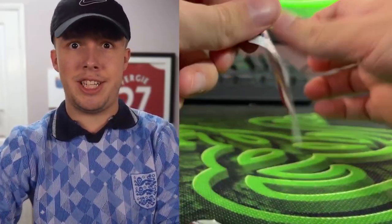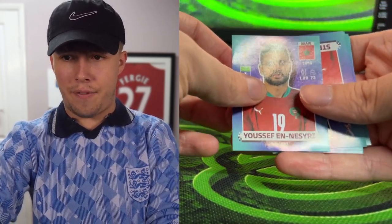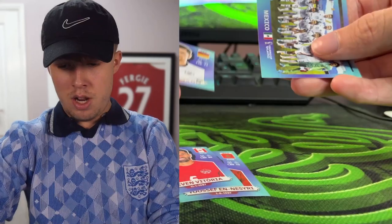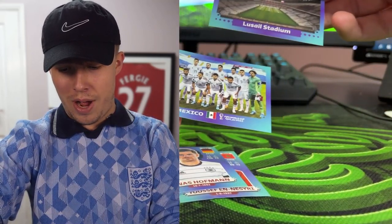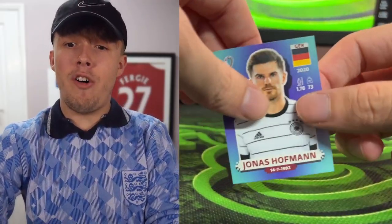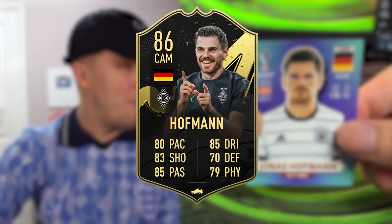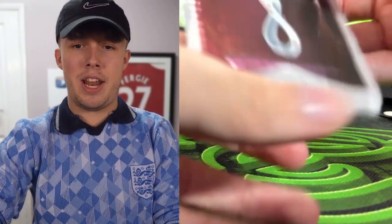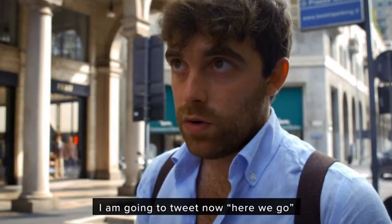Pack number six: Nesri is first, then Vittoria, Hoffman, Mexico badge, and a stadium. Only three players to choose from — not great. Hoffman can actually play CAM and has an inform there, so we'll take him. He'll slot into midfield and gives us a bit of chemistry with Goretzka.